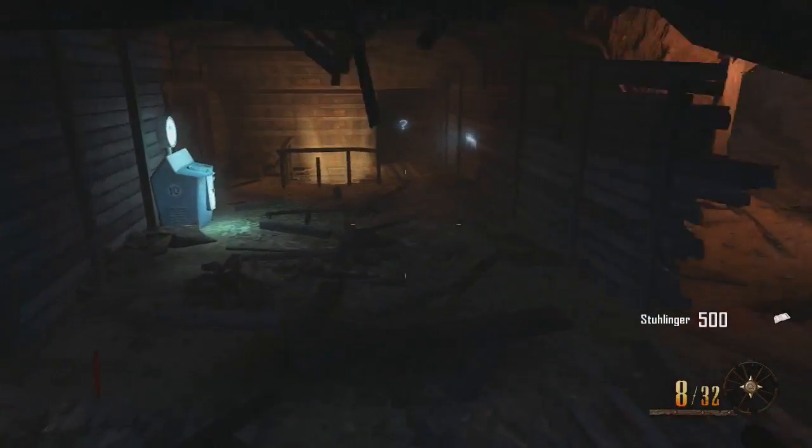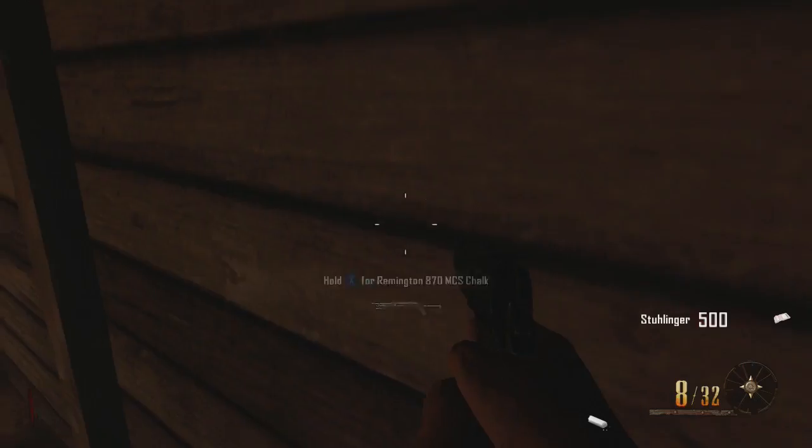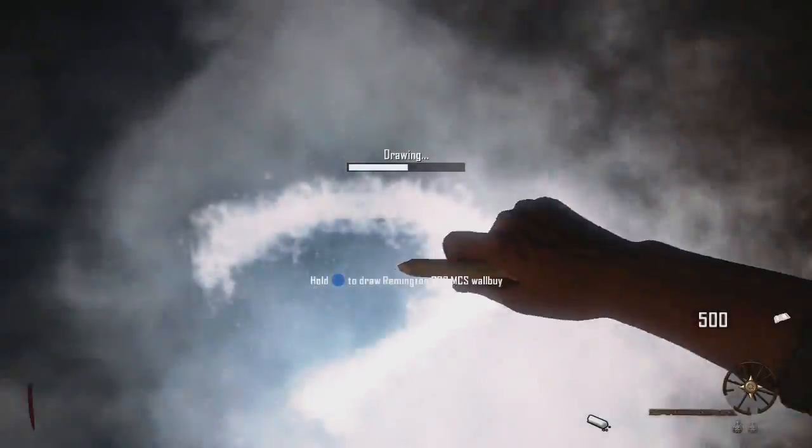A lot of tutorials will tell you to kill the zombies upstairs — we're not going to do that. We're just going to head straight down to the Remington drawable and get our 1,000 bonus points for drawing that on the wall.